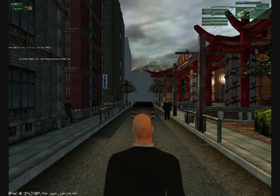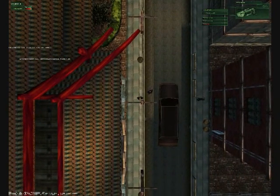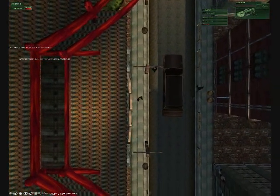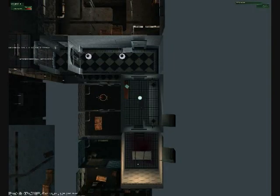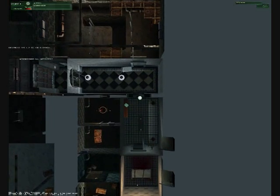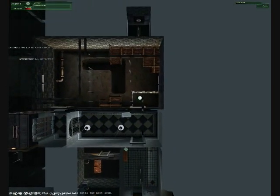Overhead view. Press O and you'll look down on 47 and see him running around. You can still control him and do all the actions you normally would, like shoot — you just have this fixed camera angle. This is really cool when used in missions that don't have roofs, like the first mission, where you get a full overview.